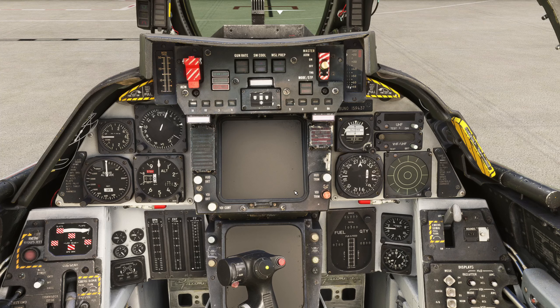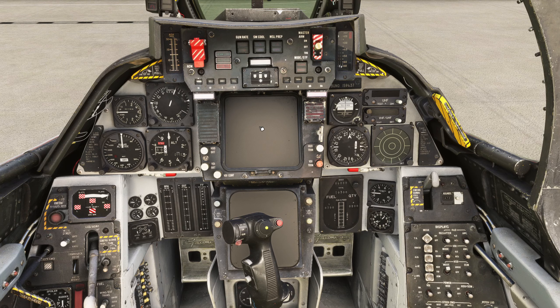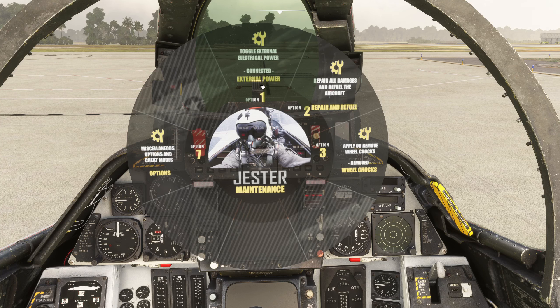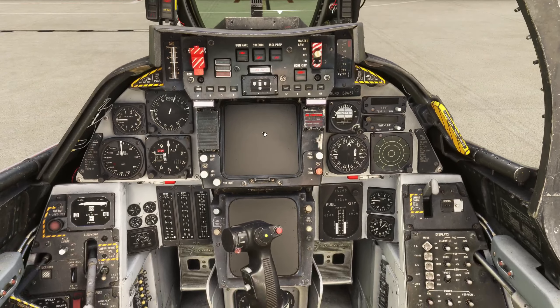Once that's done, go up to the Jester menu. To get the Jester menu you click in the big box area in the cockpit. Left-click once brings up this menu — if you're from DCS you'll be familiar with it, but it looks different here. In this game go to number eight, 'aircraft servicing', and at the very top it says 'toggle external electrical power'. In DCS you'd normally need external power plus air, but in this game all you need is external power. To close the menu, click on the pilot in the middle.